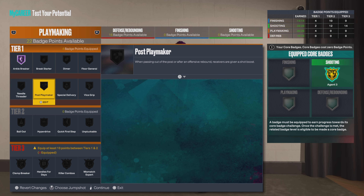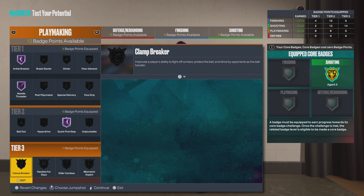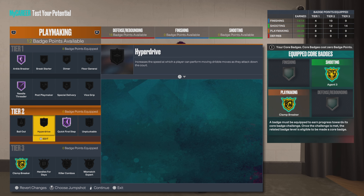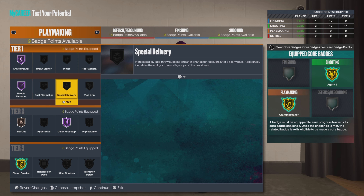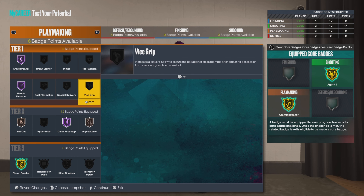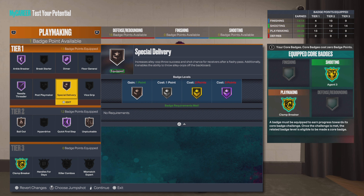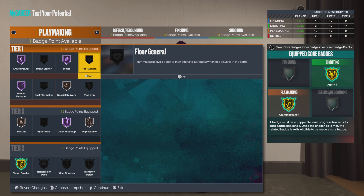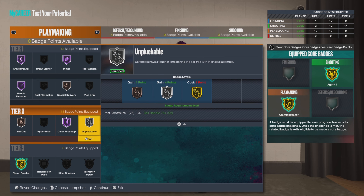Ankle Breaker: let's go Hall of Fame. You already know the playmaker — how I'm doing. Hall of Fame on Needle Threader. It's dimes all day. Hall of Fame on Quick First Step of course. Then we go Gold on Clamp Breaker. Bronze on the Bail Out. Bronze on Unpluckable. Hall of Fame on the Dimer. And we'll take that up to Silver.